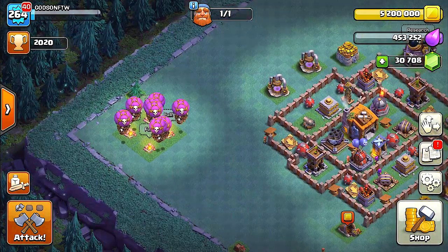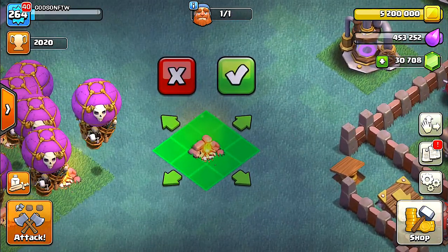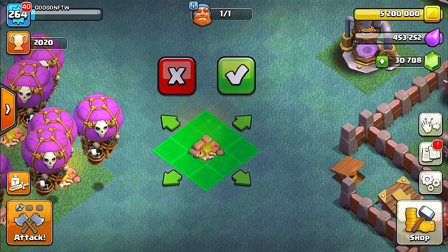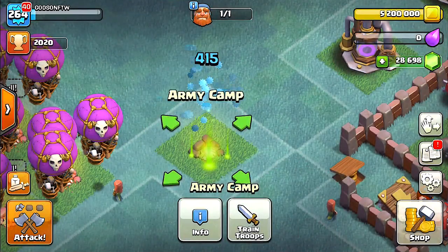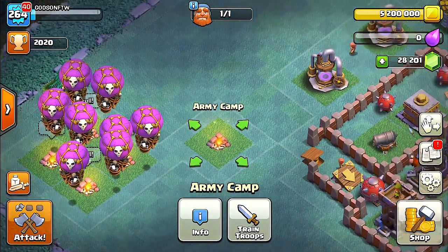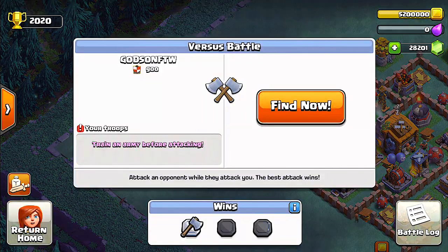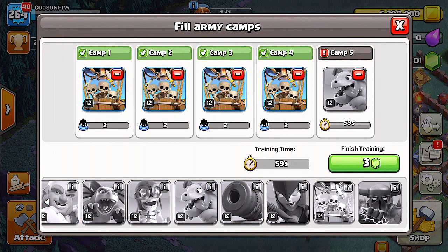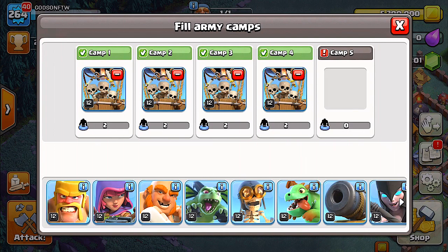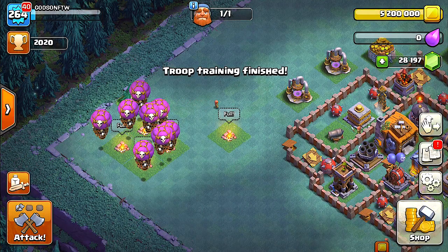I forgot we actually had an extra army camp, so I didn't really use all the amount of drop ships that I could. But now that we have this, let's go ahead and gym this up — that should give us a few more troops we can add. Two more to be exact, and we could just go ahead and see if we can add some more drop ships.